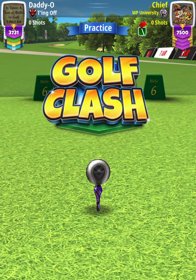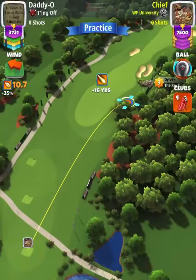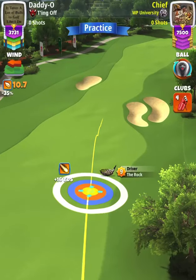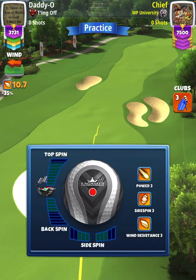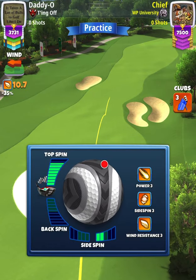For our tee shot, we're going to start off with a Rock level 9 and a Power 3 ball. Setting up at the max line, we're going to have our blue ring touching the rough on the right-hand side. Then we're going to swap over to our Extra Mile 9 bag and apply max topspin with 2 right spin. And then I'm going to swap over to a Luminary ball.